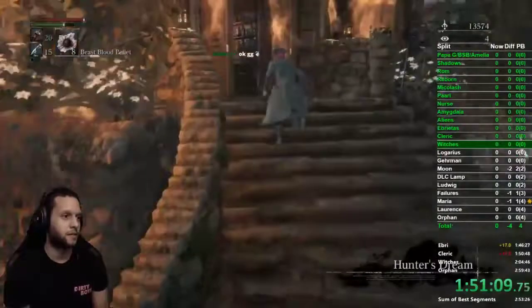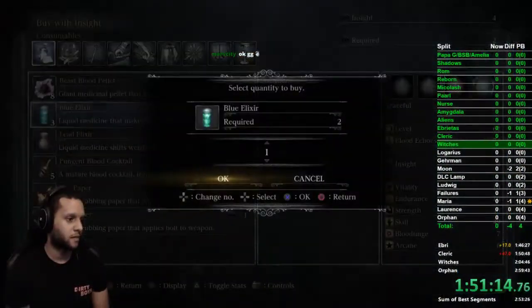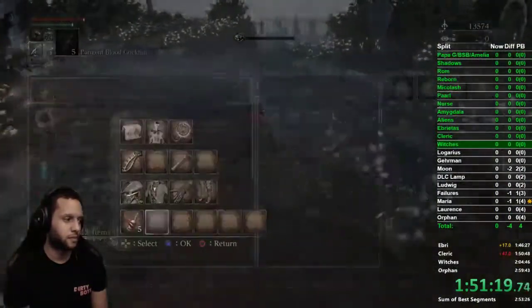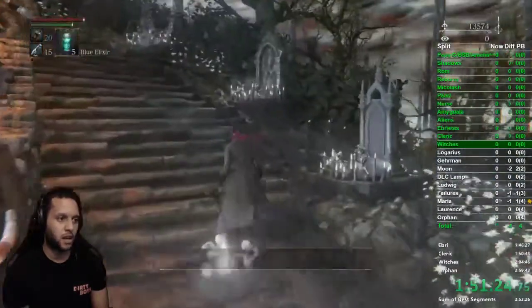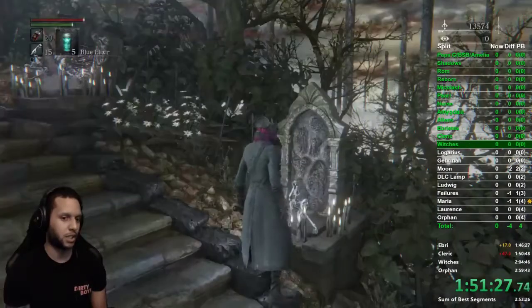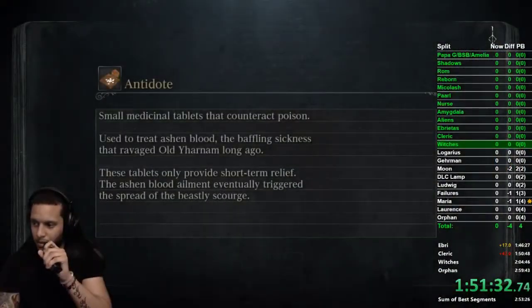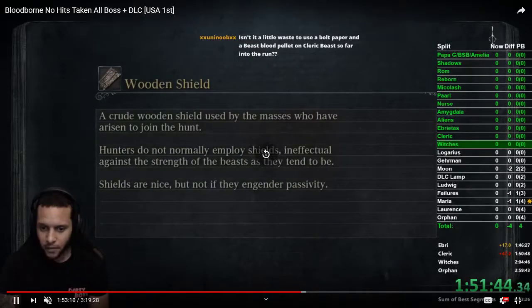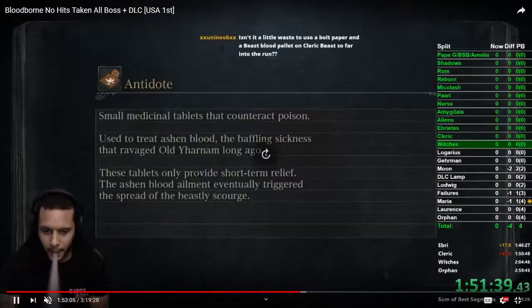After we killed cleric beast we came back to understream. Remember to dump your insight and start having more blue elixirs because you're going to need a lot for these next areas. We're going to go to the abandoned workshop — you need to have equipped your pungent blood cocktails and your blue elixirs for this split. This is the workshop where we got the doll set.